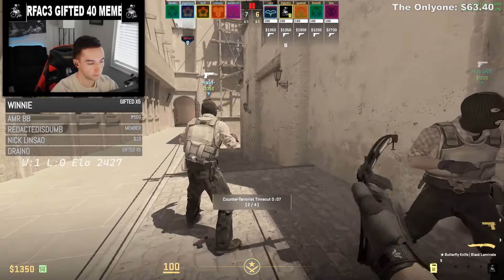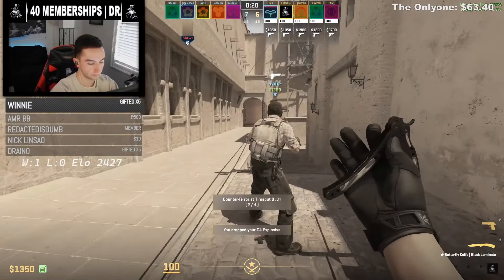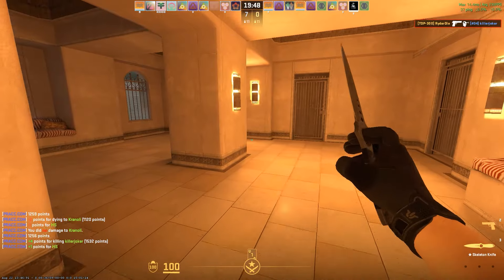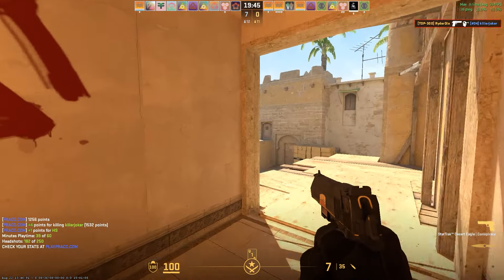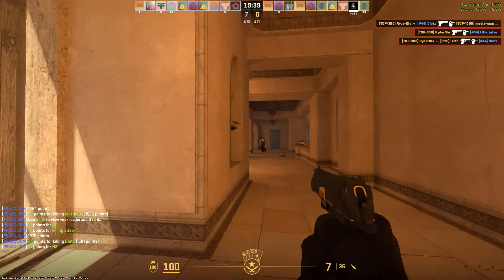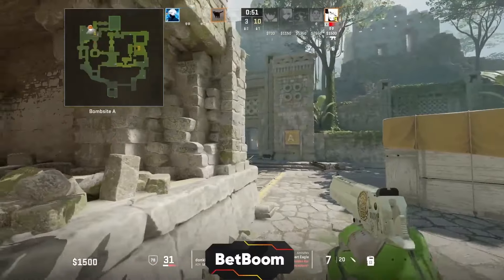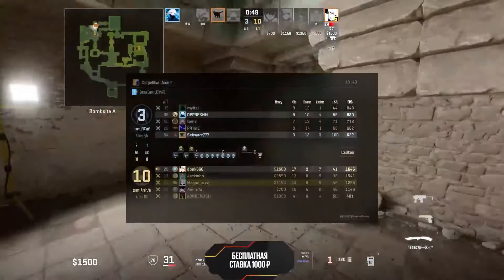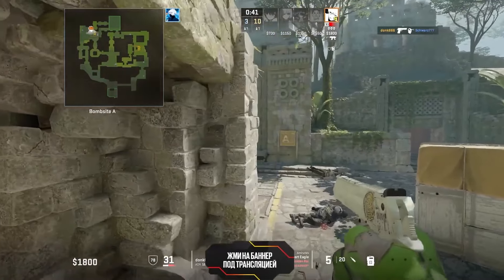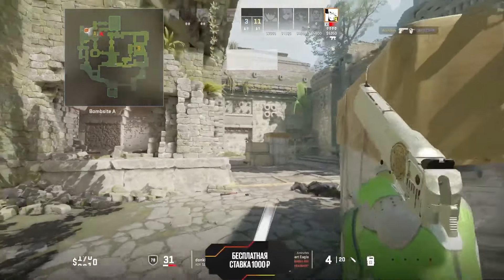If your team lost pistol round and the bomb was not planted, consider buying a Deagle for your save round. Doing this — granted you bought just armor the previous round — will at the very least let you have an AK and head armor for your full buy. I don't really suggest this in higher ELOs since utility will often be the reason you find openings, but in lower ELOs where better aim and punishing mistakes wins games, I absolutely recommend it. For eco rounds, there's a reason every high ELO player buys a Deagle — it is the most overpowered weapon with good aim. Get reps in with it on a deathmatch server.